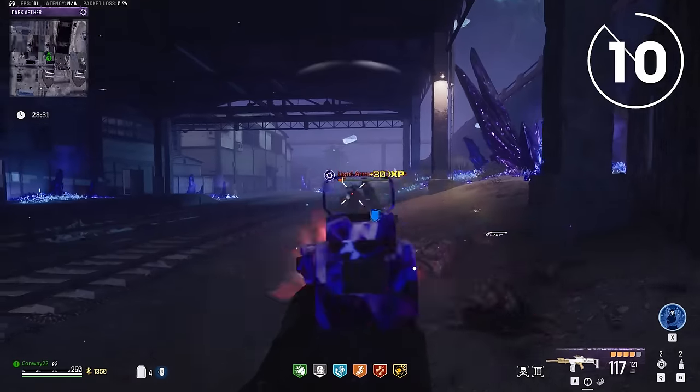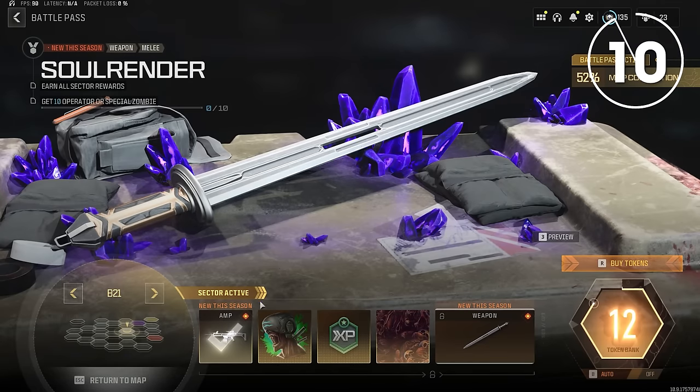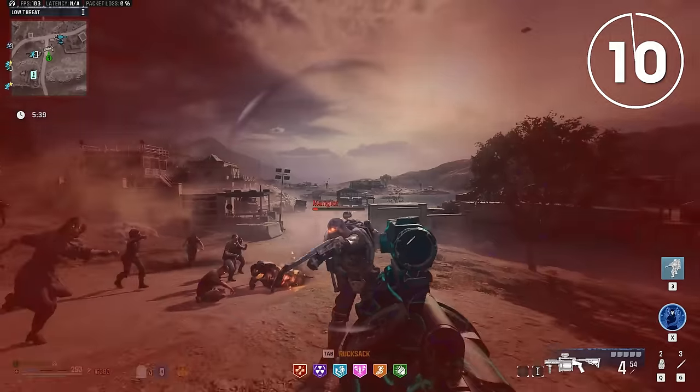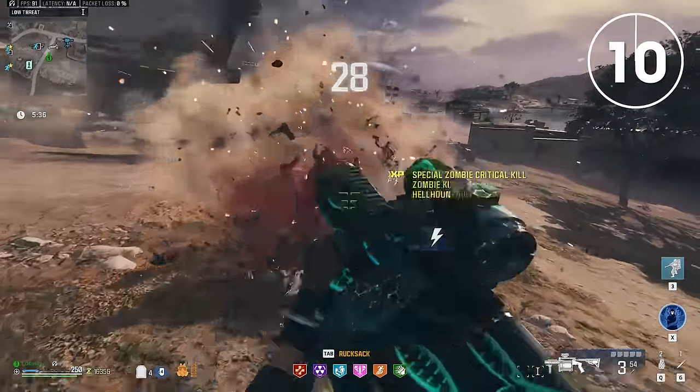The key to making all of that work is to put on the Season 2 Reloaded Battle Pass conversion kit called the Jack Burnout Kit, which is unlocked by killing five special zombies with throwing knives.